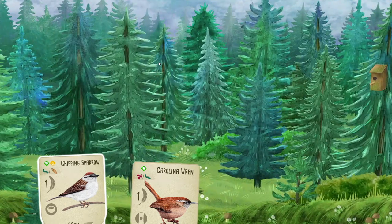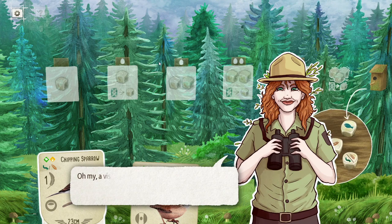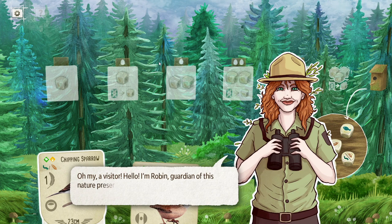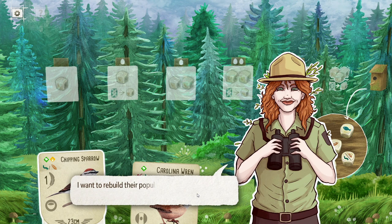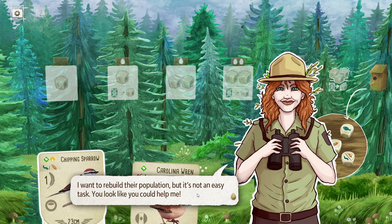Man, isn't this lovely? I love the art style they went with here. The tutorial character says: 'Oh my, a visitor. Hello, I'm Robin, guardian of this nature preserve. If you're looking for birds, I have to disappoint you — they're all gone.' Wow, this is dark already. 'I want to rebuild their population, but it's not an easy task. You look like you could help me.'